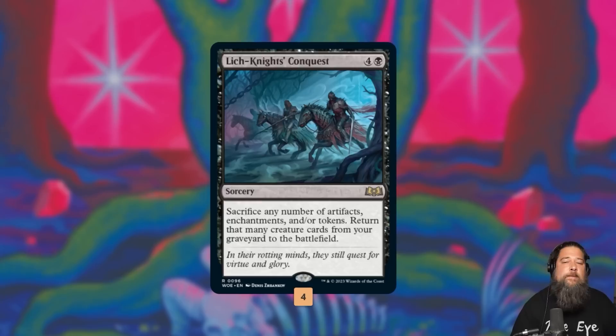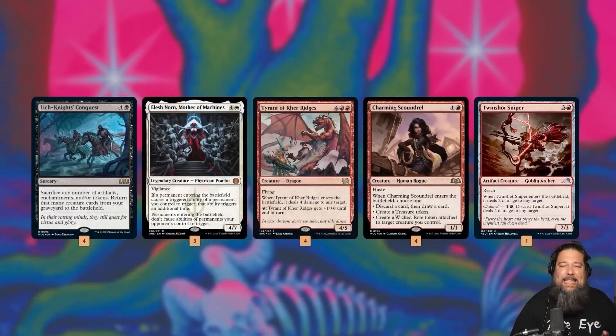Lich-Knight's Conquest: five mana, sacrifice any number of artifacts, enchantments, and/or tokens, then reanimate that many things. We've seen some reanimator decks in Standard but they're all kind of boring — they're like 'I'm gonna reanimate Atraxa or Etali' which is super powerful, but we have a much spicier plan. The upside of Lich-Knight's Conquest is it can reanimate our entire graveyard at once, so we're trying to set up a lethal ETB combo kill.